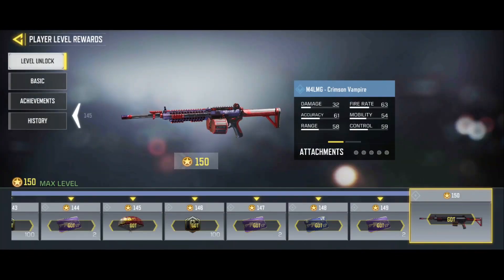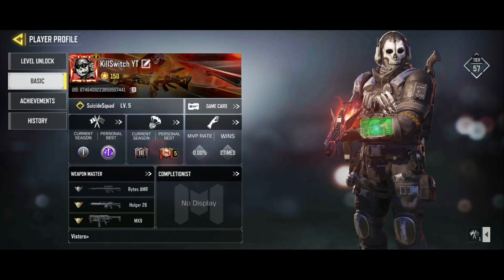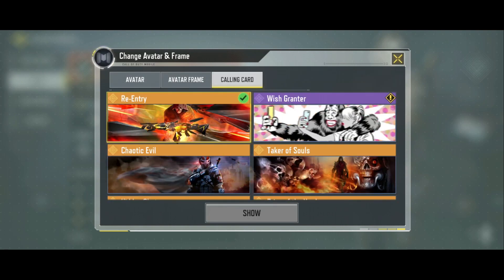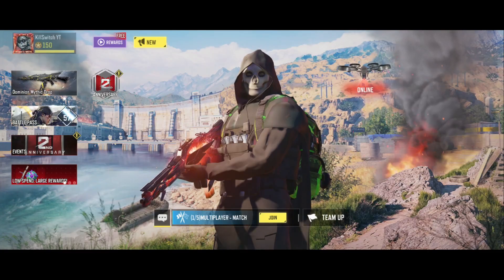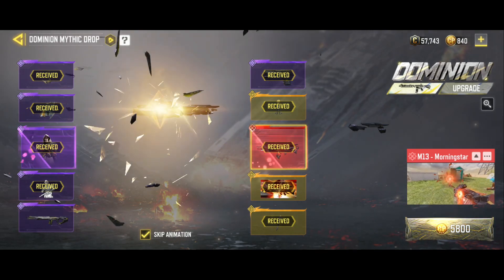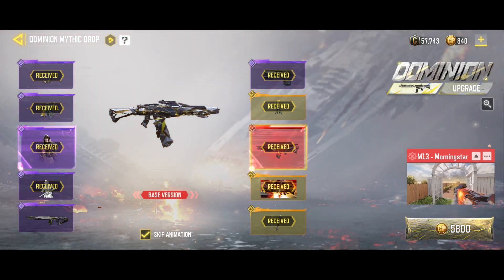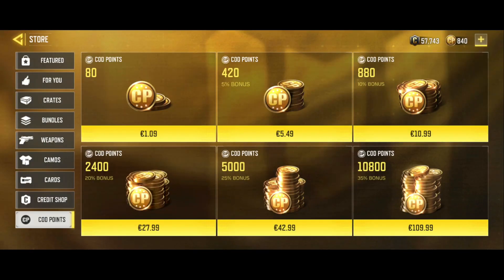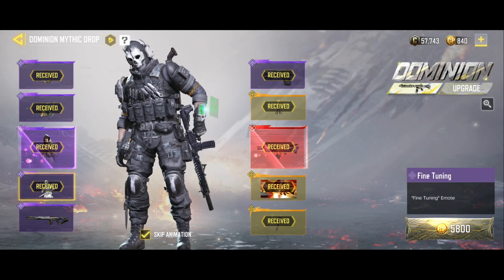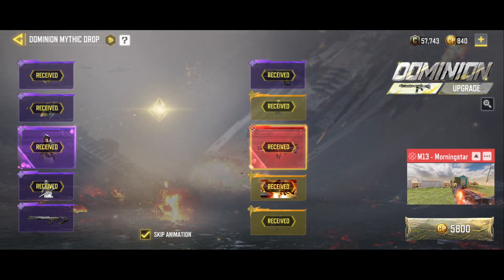Of course it also comes with the frame once you reach max level — the Avatar Frame Street Trip. The calling card is in the draw re-entry. That's it, I got everything and I saved around 50-plus euros because the last draw is 5800 CP and as I said I got the Morning Star second to the last draw.